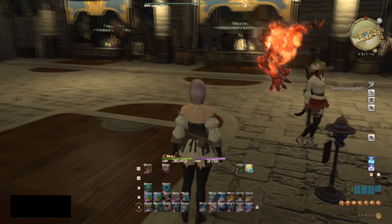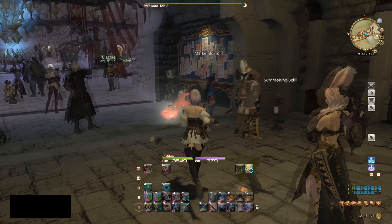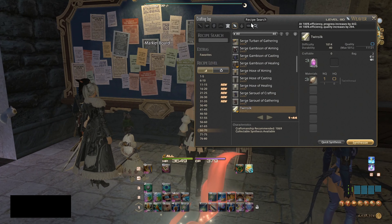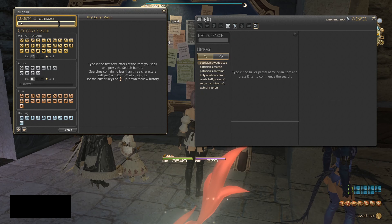Remember you want to use 'put up for sale' when you put something on the market. Now that we've got retainers out of the way, let's discuss crafting and making money. I'm going to head to the market board and open up my crafting log.